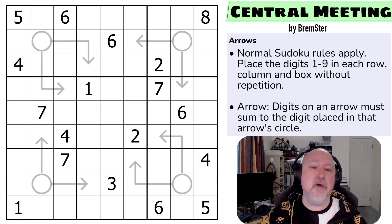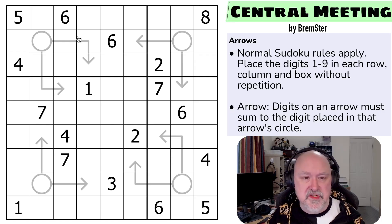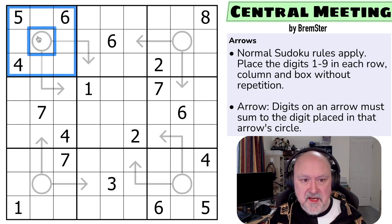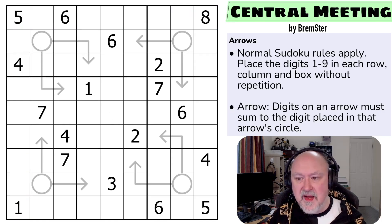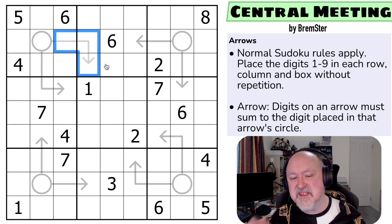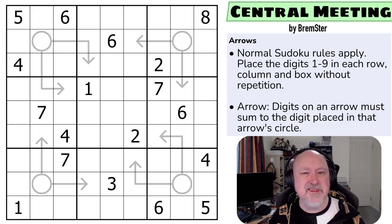There'll be a link below to this puzzle where you can try it for yourself, as well as to all of the places where Sudoku Tudes are published. Let's go through the rules. Normal Sudoku rules apply — in every box, every row, and every column, the digits one to nine must be placed without repetition. And then we've got arrows: digits on an arrow must sum to the digit placed in that arrow circle. Digits are allowed to repeat on arrows — there is nothing stopping those two digits from being the same.